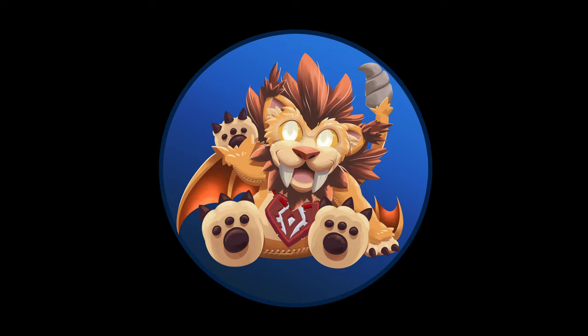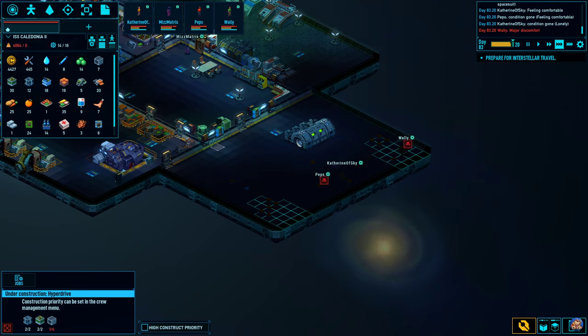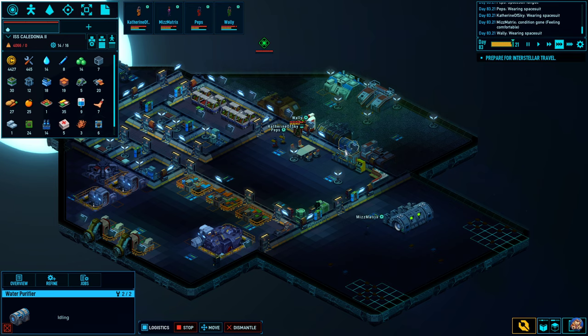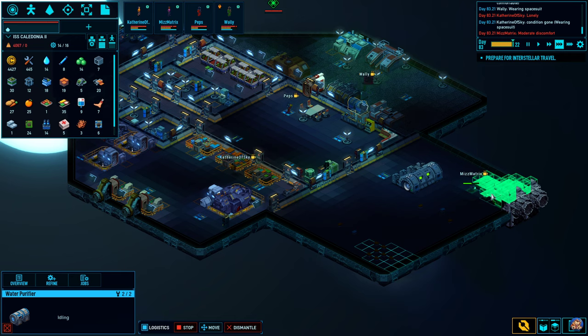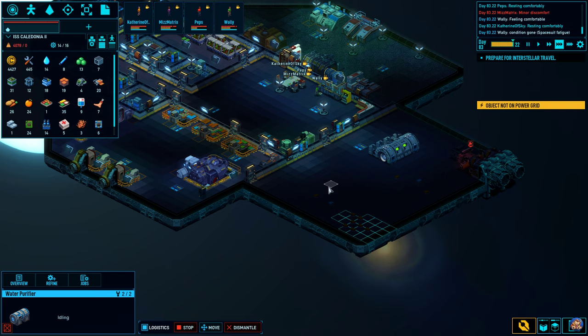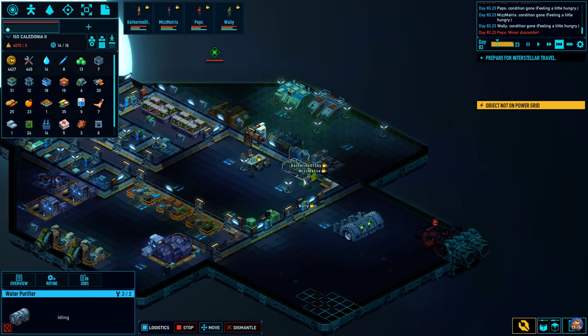Here we are - we are almost done with recycling most of our scrap. Wally, of course, managed to set fire to the water purifier. That's quite a feat. I've extended this room, so I'm moving these things around, and I'm intending to build a second generator. Since this is a pirate-free zone, that's why I'm moving these guys around now before I head into the actual area. I also extended the room here and the room here.